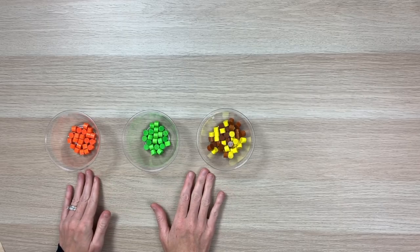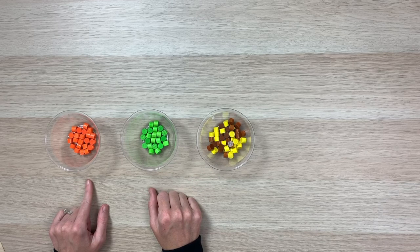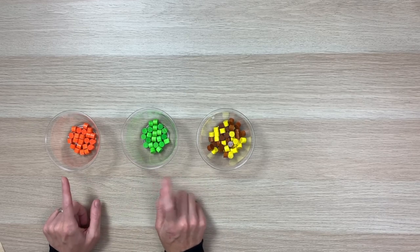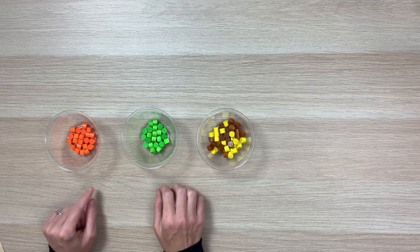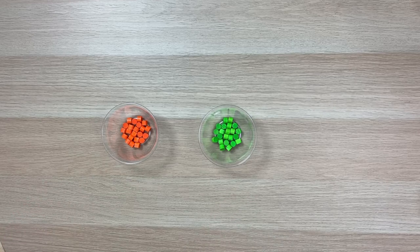Framework can play anywhere from one to four players. To start the game, each player will choose a color — orange, green, yellow, or brown — and take all 22 tokens in their preferred color. For this how to play, we're just going to use orange and green and set up a two-player game.